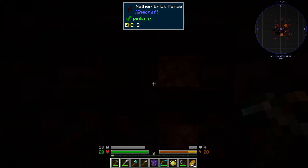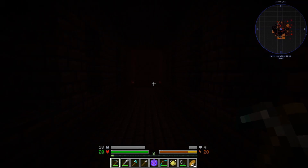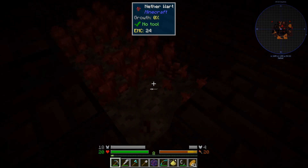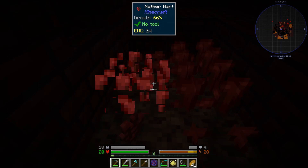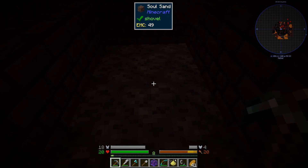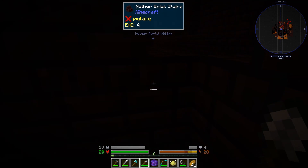I've got blazers out there. And here we are — here's the room I was looking for. Get some nether wart as well, and some soul sand. And then once we've got that we can EMC it up.